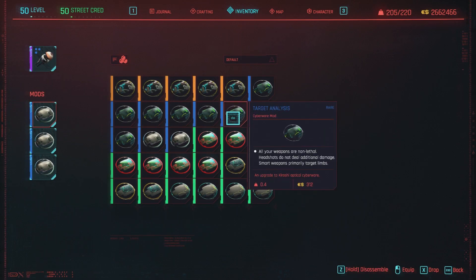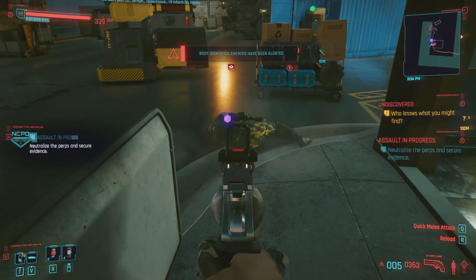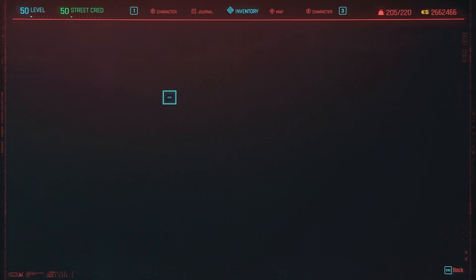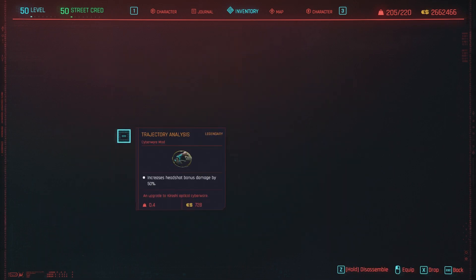Moving on to the last one: Target Analysis. This one says all your weapons are non-lethal, headshots do not deal additional damage, and smart weapons primarily target limbs. So equipping it, if I shoot this guy he goes down — but I can revive and kill him again, which is great for extra XP since it counts as two kills. Now, the description is a little misleading. You do still get additional headshot damage — the last two sentences about headshots and limb targeting are specifically for smart weapons and require the smart link to take effect.